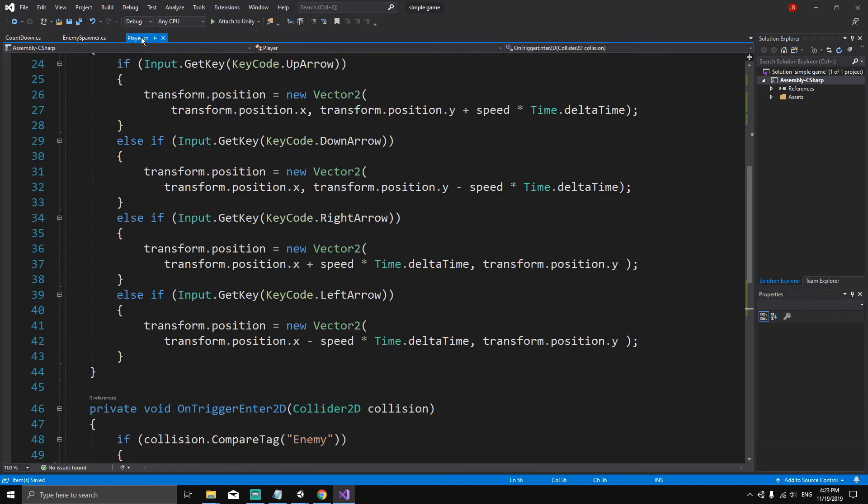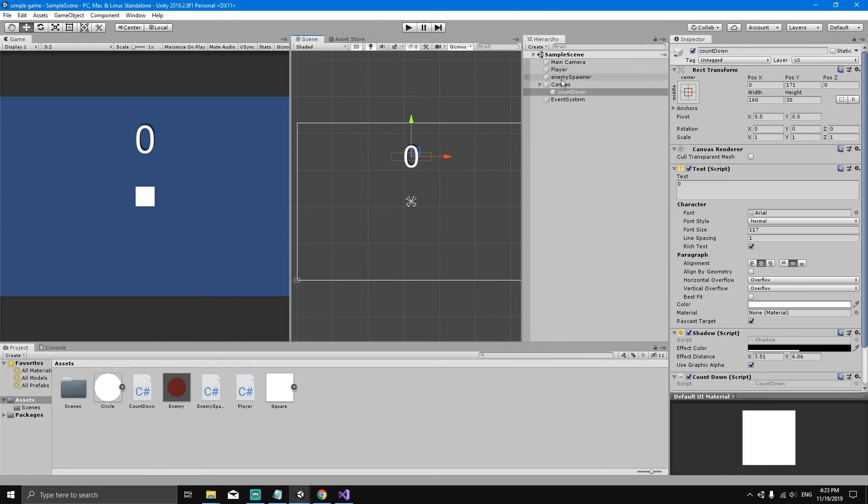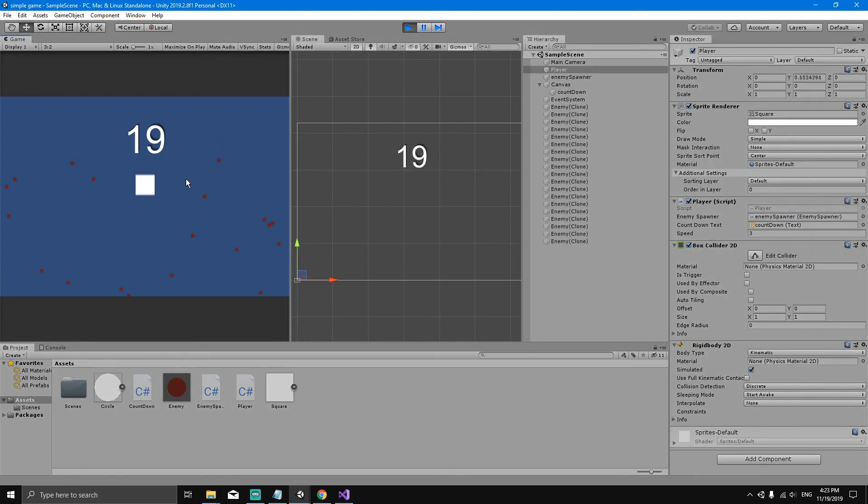Let's go back to the Unity inspector and make sure we have these references set up. Select the player object — in the inspector under the player script you can see it's waiting for references to the enemy spawner and the countdown text. Drag the countdown object to the countdown text field, and drag the enemy spawner to the enemy spawner field, then click save.